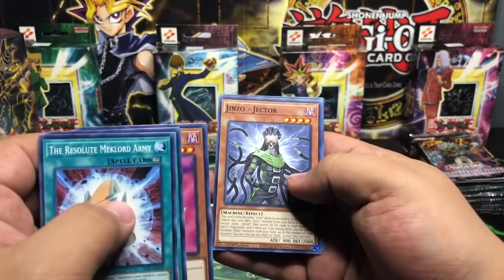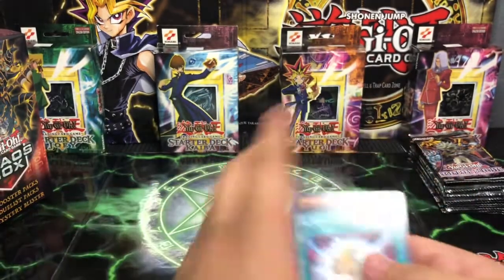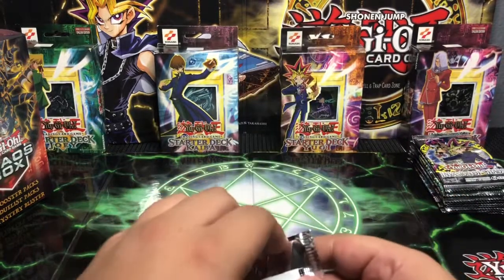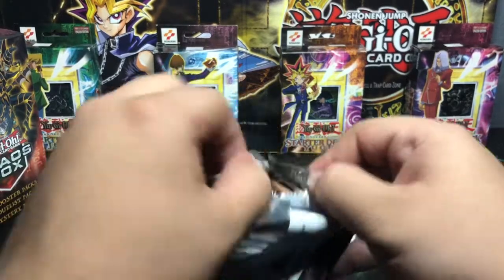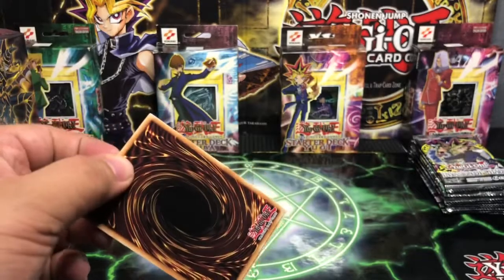We got Jinzo Jector and a Basic Rare Sidekick Mega Cyber. Moving on to the second Rage of Ra pack. Come on guys, we need to pull that Ghost Rare Winged Dragon of Ra, or of course that Egyptian God Slime, which would also be welcome with open arms.